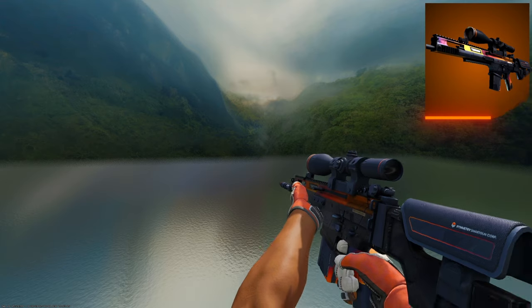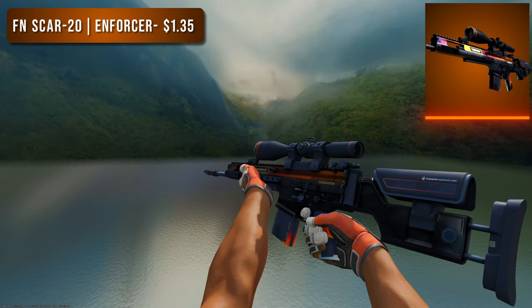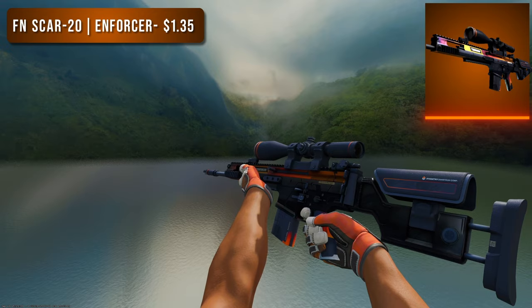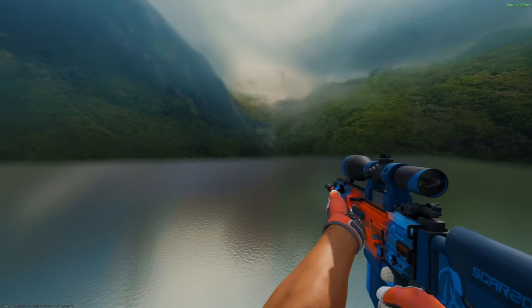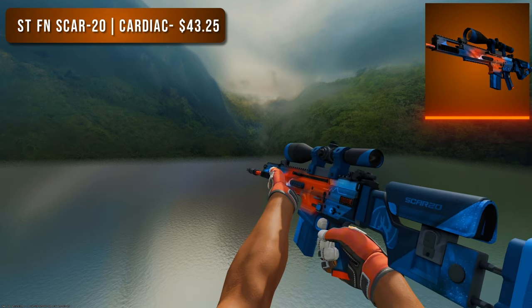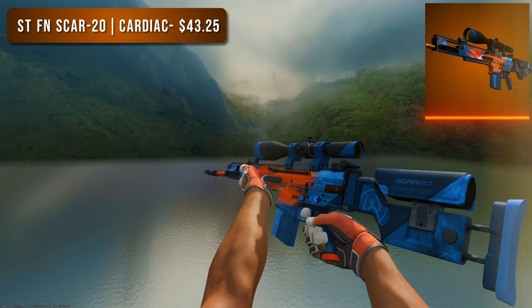The last sniper is the SCAR-20. For the budget option I went with a Factory New Enforcer — it was very slim pickings for orange SCAR-20 skins. You can barely see the oranges but when you inspect it, it looks decent. For the higher tier option I went with the StatTrak Factory New Cardiac — you can definitely see the orange here, it's a lot brighter and there's more of it, but it's not that good of a skin and you can tell because the highest tier version only costs $44.